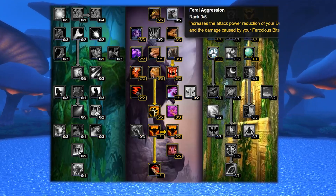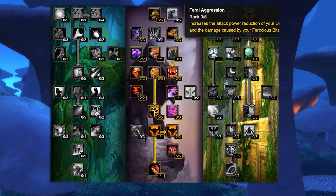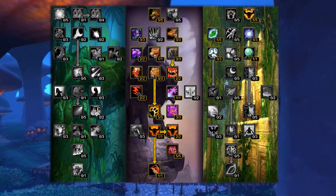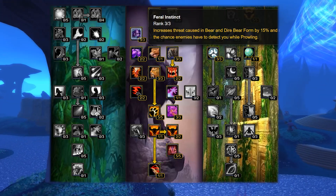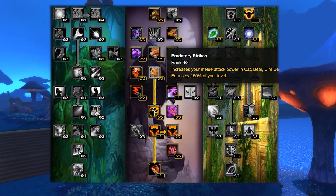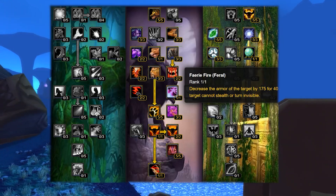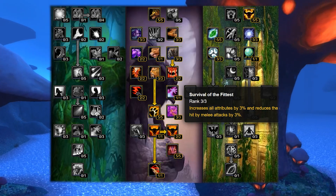There are times where you may use Ferocious Bite, but broadly speaking I wouldn't recommend taking on the inflexibility for this relatively small gain on potential DPS. Next we put three points into Thick Hide and Feral Instincts for the little armor boost for survival and the threat boost respectively. From this stage we take all the remaining Feral points below, apart from Nurturing Instinct and Primal Tenacity as these are PvP-oriented talents we don't need for PvE.